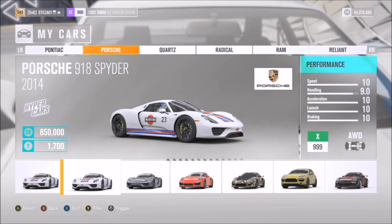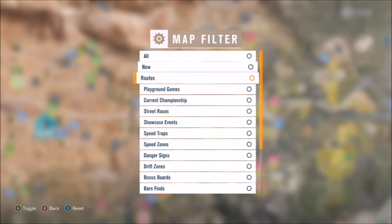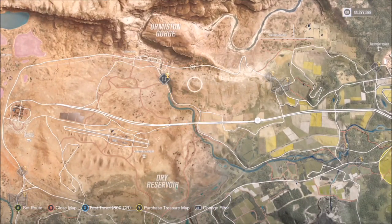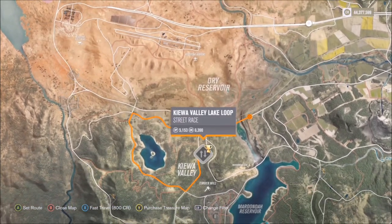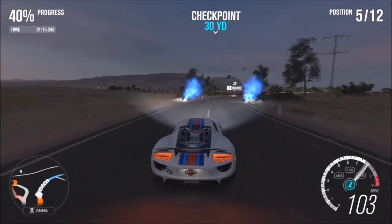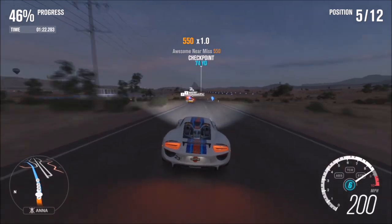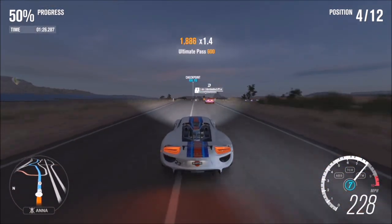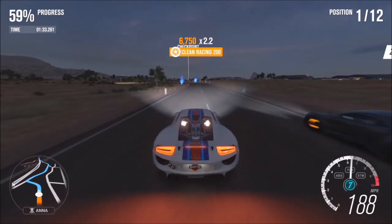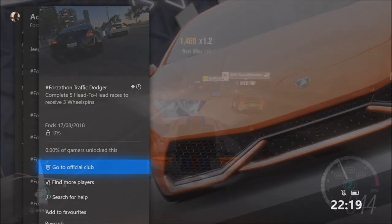The next one wants you to win a street race in a Porsche to receive the Porsche 911 Turbo 3.3. As you can see here, I selected my Porsche 918 Spyder — you can select whichever Porsche you want, it doesn't matter, just make sure it's a Porsche. Then select a street race specifically, not any other race type. As you can see I've filtered mine to show all the street races across the whole map. You can pick whichever one you want, but you must finish in first place to win the Porsche 911 Turbo 3.3.